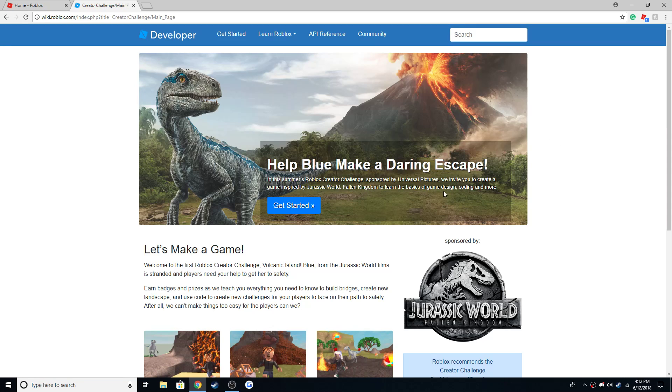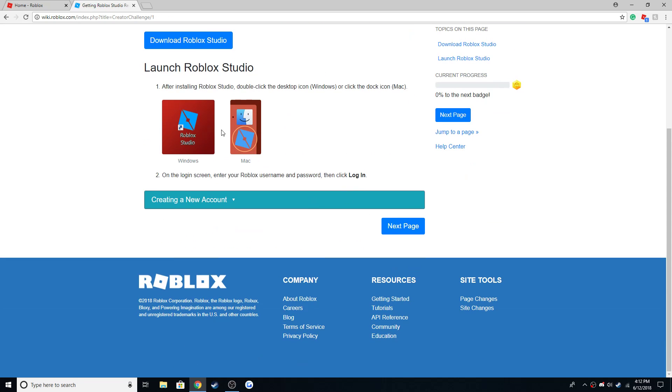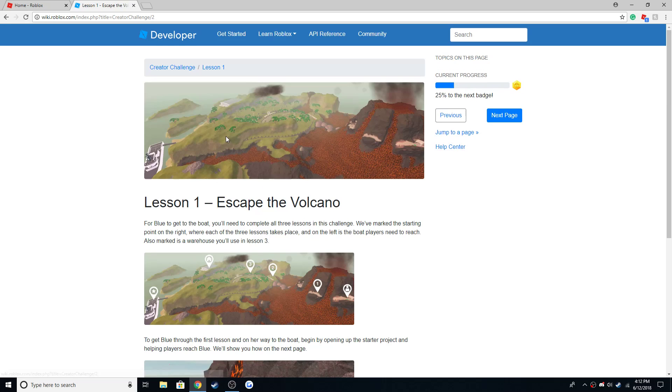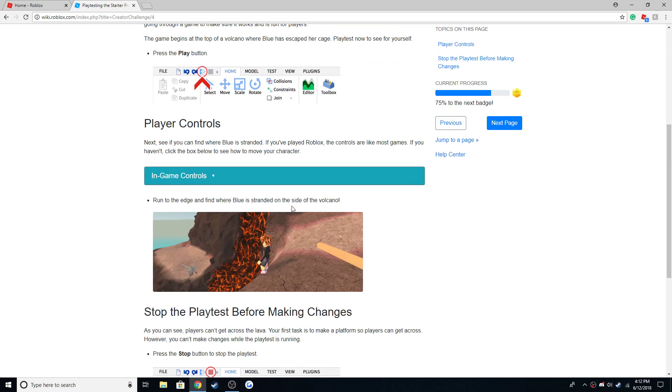Click begin the challenge. You get a note here — it says 'let's make a game' — but it's not really like making a game. Just click next page, next page, and next page. And then it's time to take the challenge.